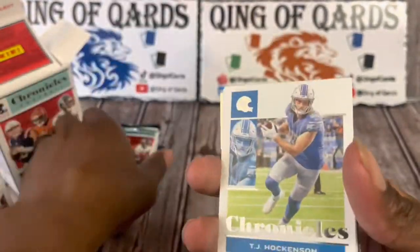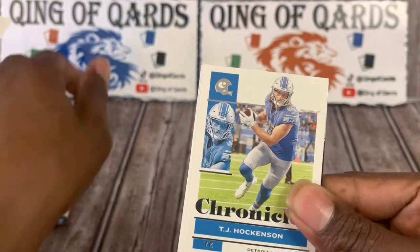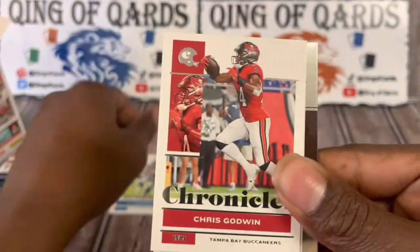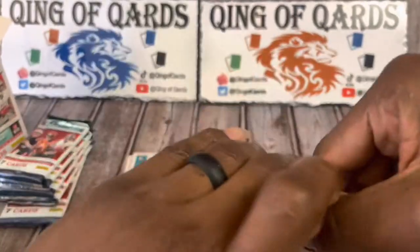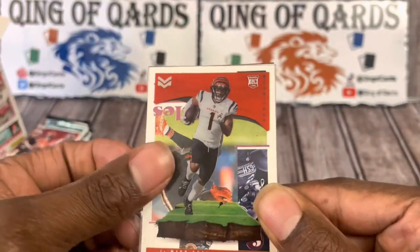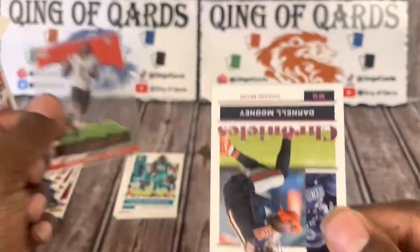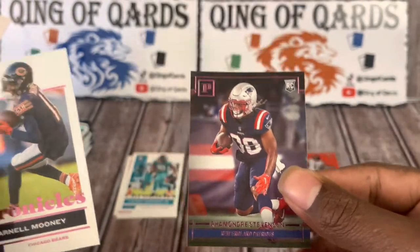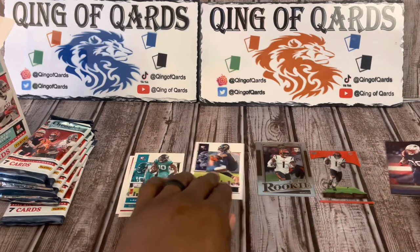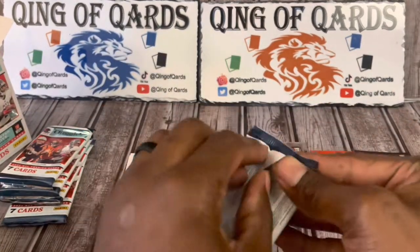I thought I saw a mem or something in there. Starting off with Chronicles base — TJ Hawkinson, Chris Godwin — and the rookies: LaViska Shenault, Jamar Chase. We got another Jamar Chase, and this is Stars and Stripes Jamar Chase. We got a pink Darnell Mooney and we're going to finish it off with a pink Ramondre Stevenson. Decent first pack — nice Jamar Chase hits.